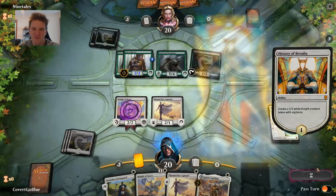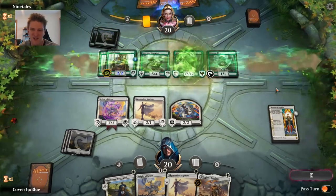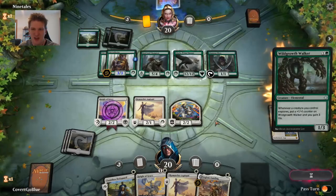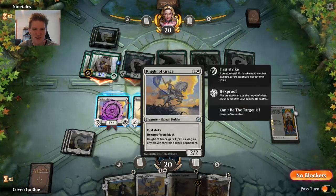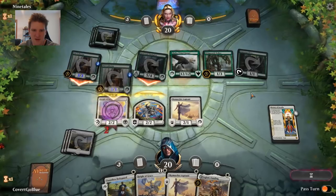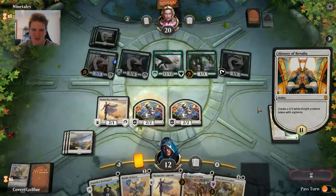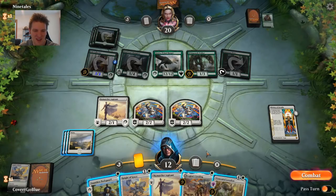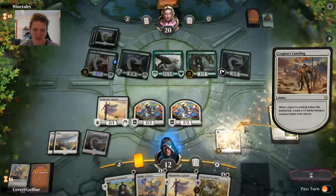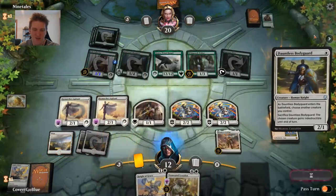I don't want to attack with the Sky Marcher Aspirant — I need to ascend with it to get some evasive attacking. Steel Leaf Champion — ruh-roh. The opponent is a little short on mana still. We need a solution to Ghalta as that is going to be the big problem. Let's get the History of Benalia going — the sooner we can attack with large Knights the better. And there's Ghalta — holy smokes. This is where Conclave Tribunals would help.